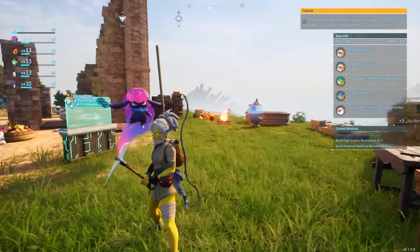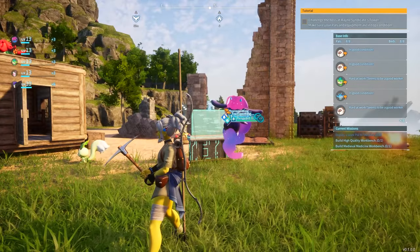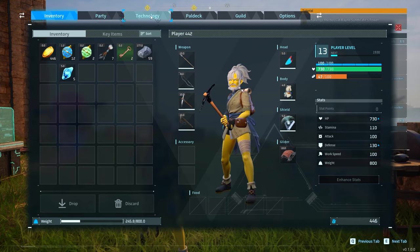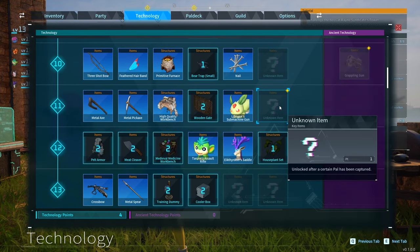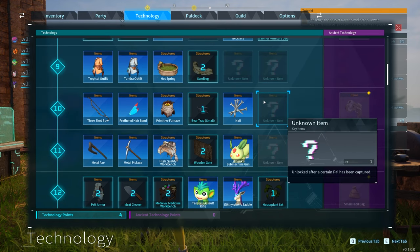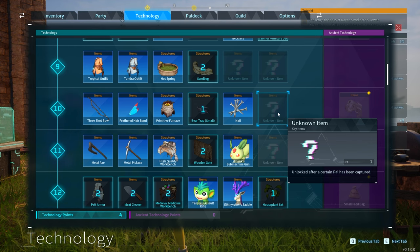Each PAL has seemingly one piece of gear that you can equip on them. Right now it seems like each PAL gets its own unique gear piece, and if we go into our technology tree you can see if you scroll down a lot of these things have question marks — even though you are this level. This means you haven't caught the PAL that is capable of using that item.